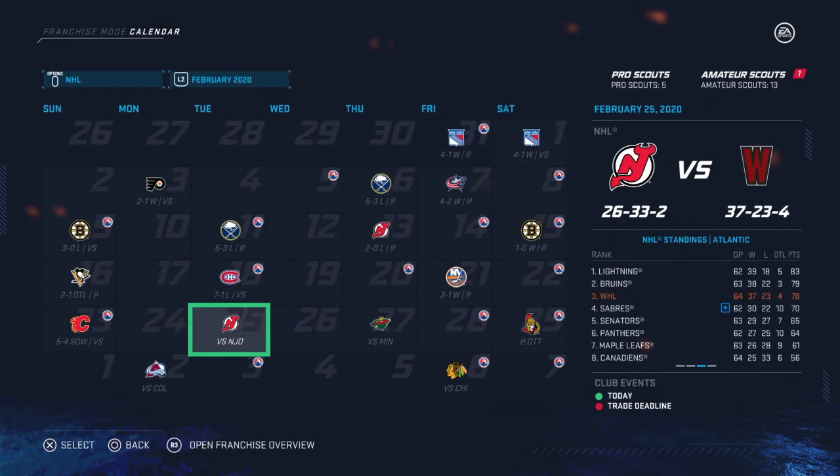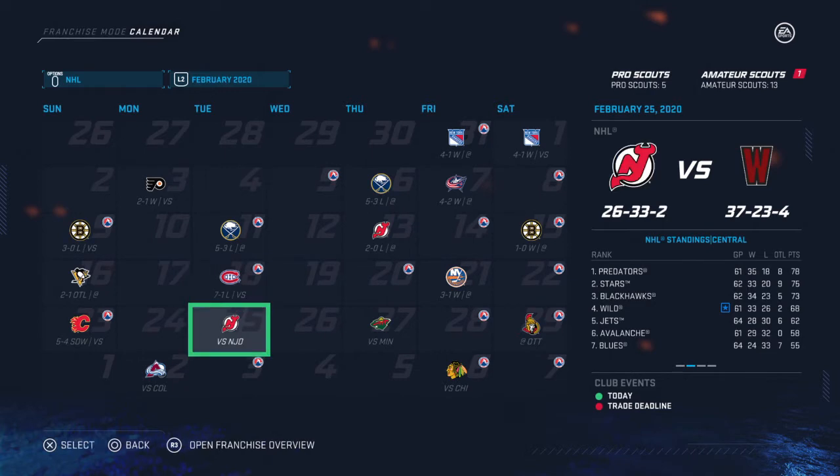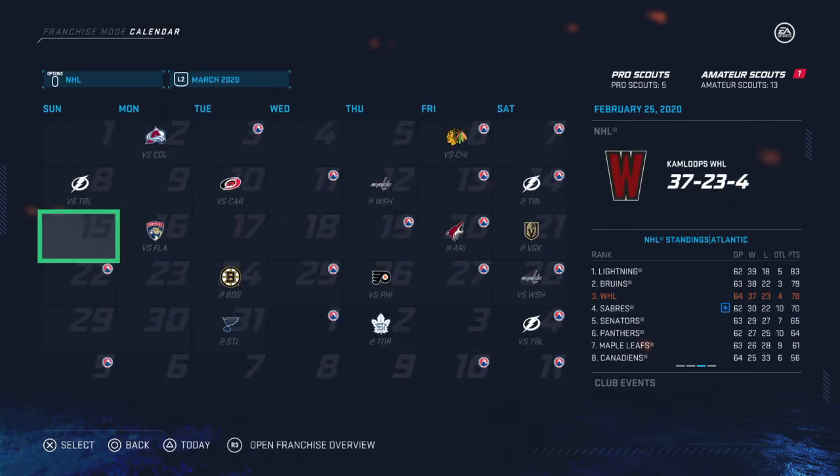At the trade deadline we have a decent record of 37-23-4. We've been scoring a lot but also being scored on a lot — we actually lost 7-1 against the Habs and dropped a couple of games out west at the beginning of the year. I forgot to mention the only reason we're in the Atlantic is that I substituted the Detroit Red Wings, who were the lowest-rated team in the game when I created these teams a while back. I just replaced the lowest rated team with our team.